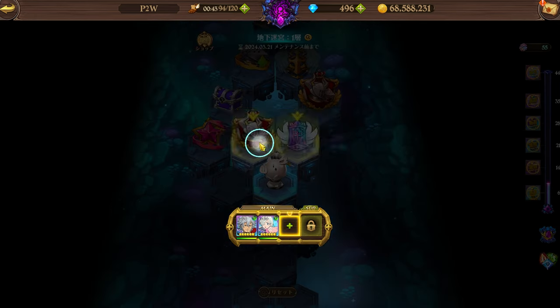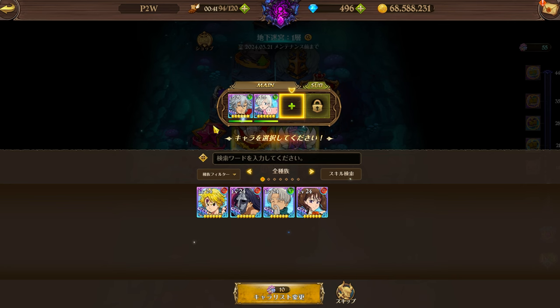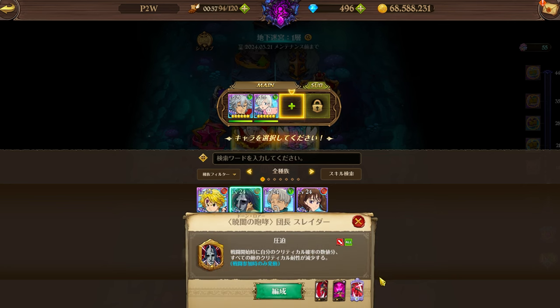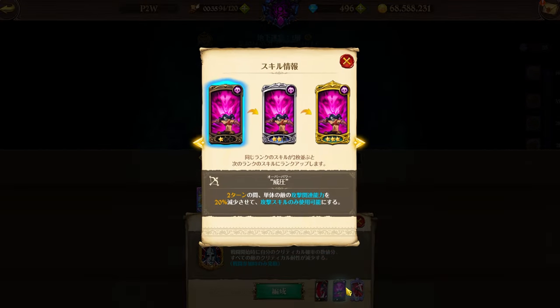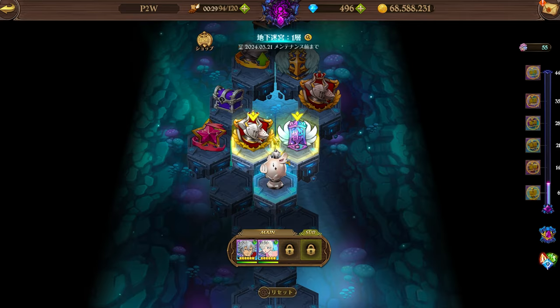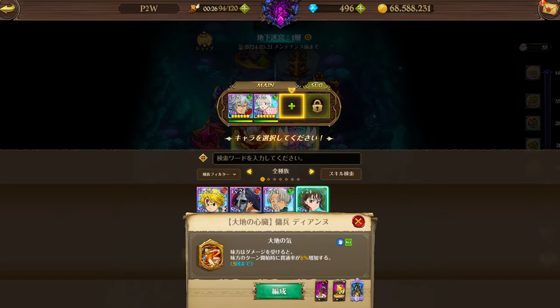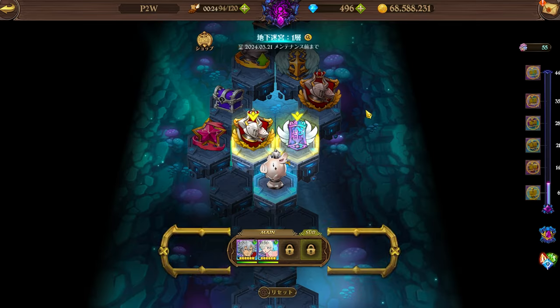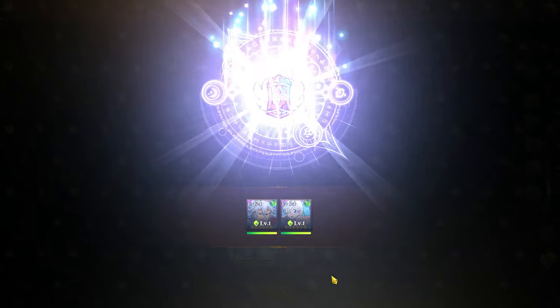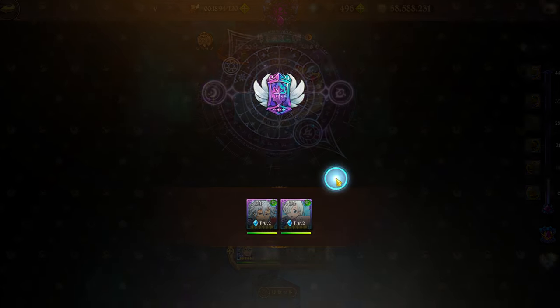In this first character pick on this map, check if there's anything good. Do not pick any debuffers — it's completely worthless. You might think you can use Slater, but no, don't pick debuffers. I would just skip. Like, this Dian would be a good unit if you could actually use the attack seal from her, but she's just gonna do nothing in the second floor, which is the hardest part.